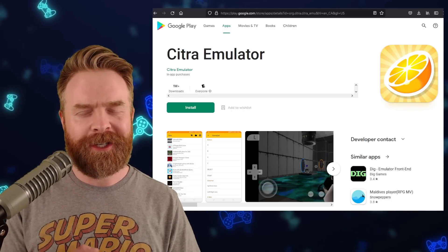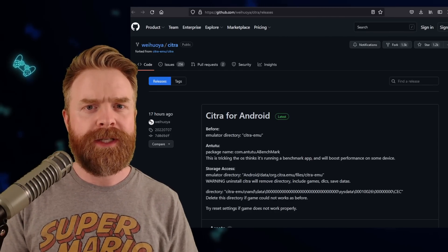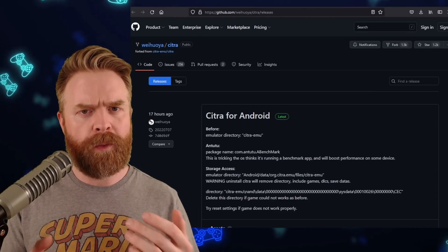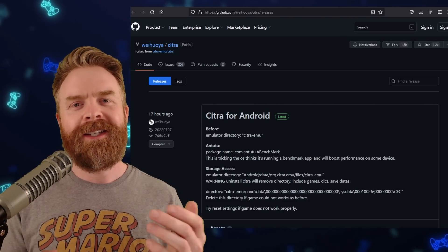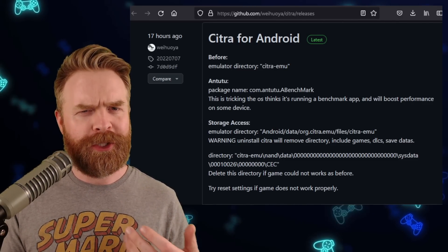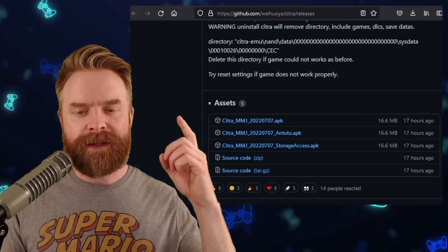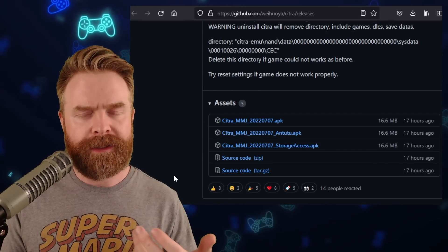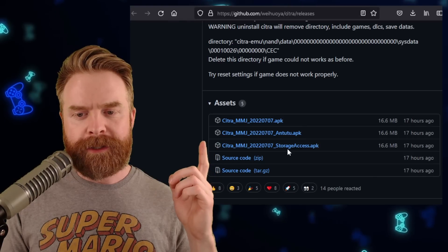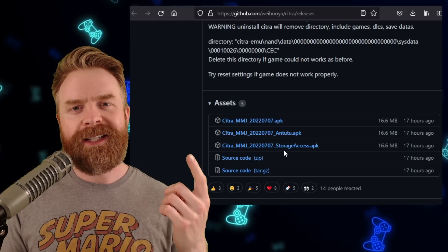Next, we're talking about Nintendo 3DS emulation on Android with Citra MMJ — the fork of Citra designed for performance over accuracy. Citra MMJ just got a brand new update. It's not a huge update, but they've added more shader cache files which should help performance. There are three versions: the standard version, the Antutu version which pushes your device into performance mode (helpful for Mali GPU devices), and the storage access version for devices with scoped storage and an SD card. Link to the GitHub is in the description.